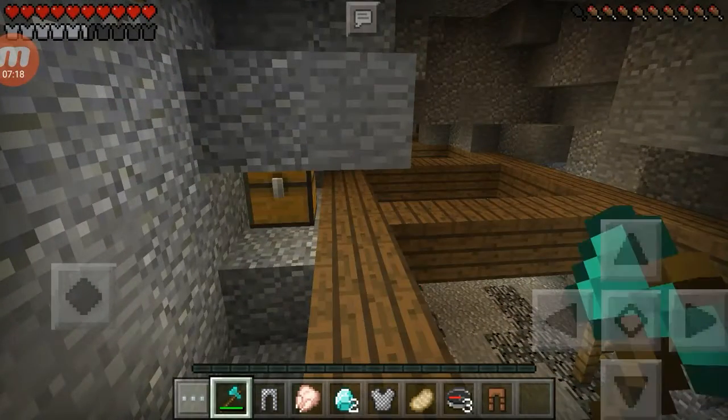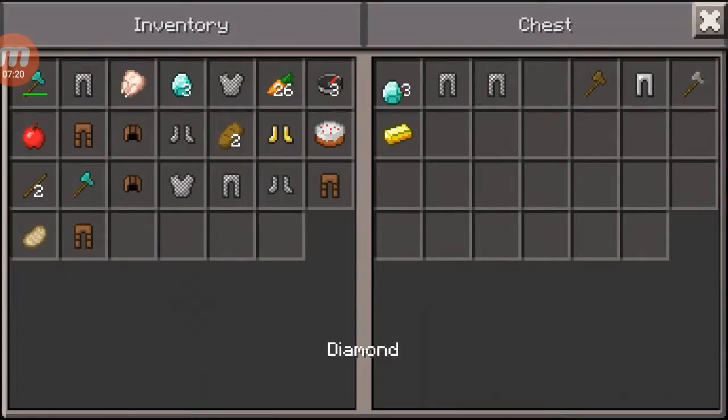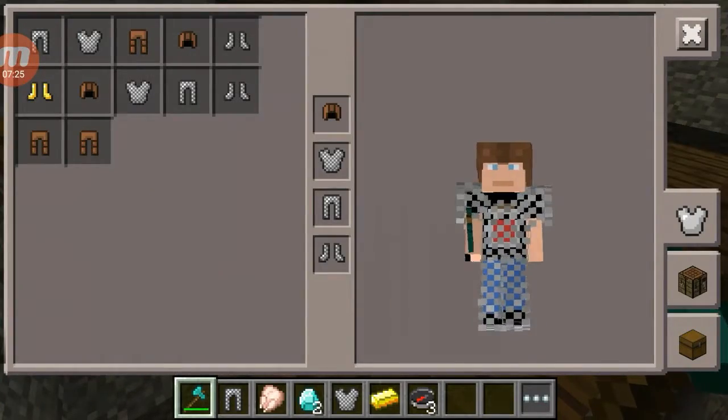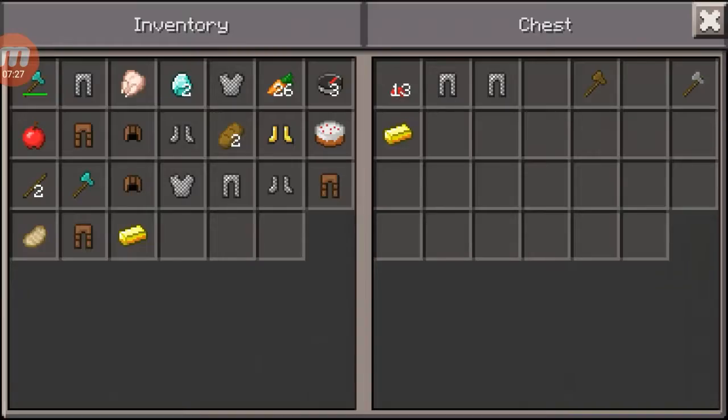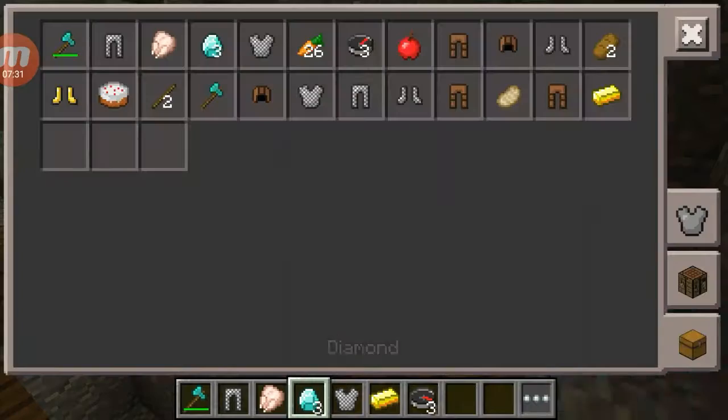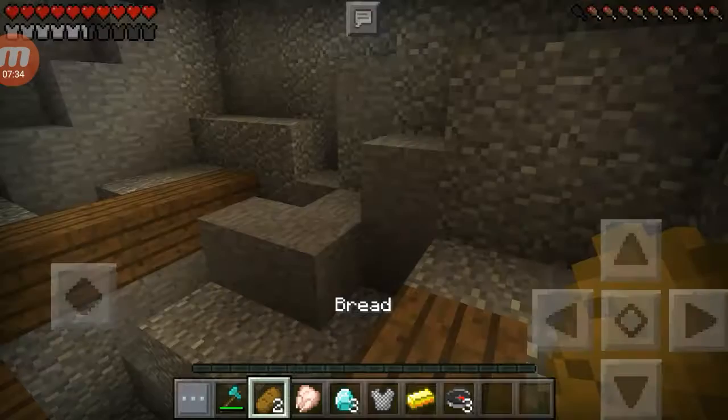After you leave the cornucopia, if you don't have a weapon, your first priority is to get one. If you don't have a good weapon, you're not going to win — unless anyone else has no weapons, but that's very unlikely.